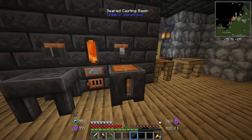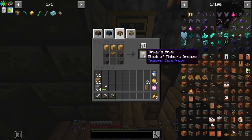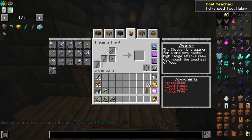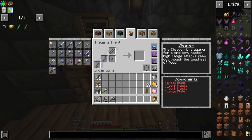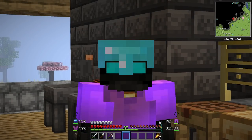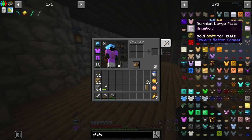Boom, sweet. All right, I should be able to now make this - yes, Tinker's Anvil! This is the stuff I've been wanting to make - the cleaver, the hammer, all of this cool stuff. I think the very first tool I want to make is going to be a cleaver. The reason why I want this is because I should be able to behead mobs, specifically blazes. So for a cleaver I need a tough head, two tough handles, a broad blade, and some sort of plate.